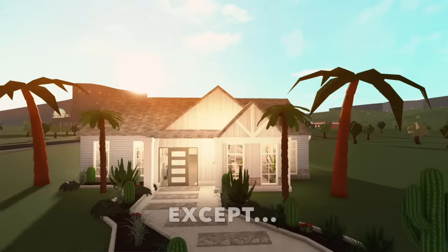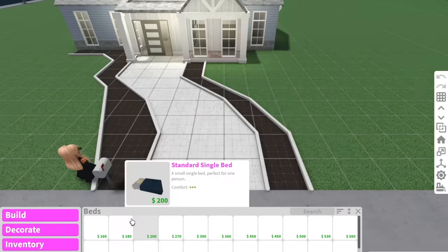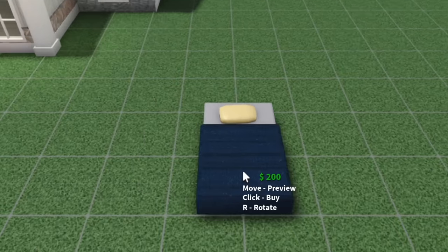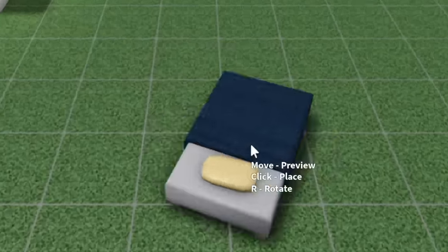Today I'm going to be building a Bloxburg house, except I cannot rotate anything I place down. For example, let's say I want to place a bed — whatever direction the bed is in is the way it has to be placed. In no way, shape, or form can I rotate anything.